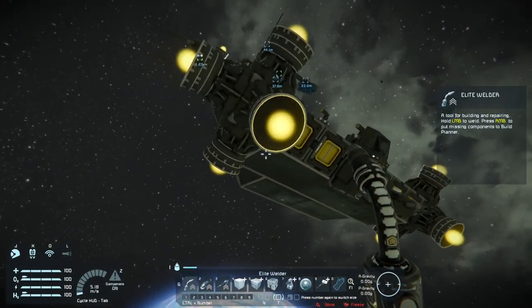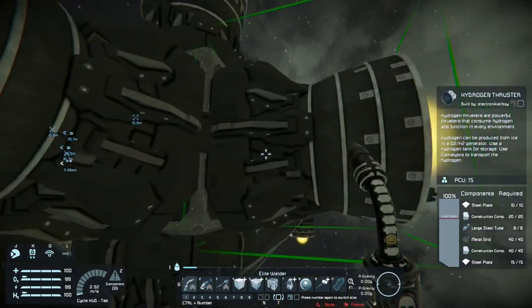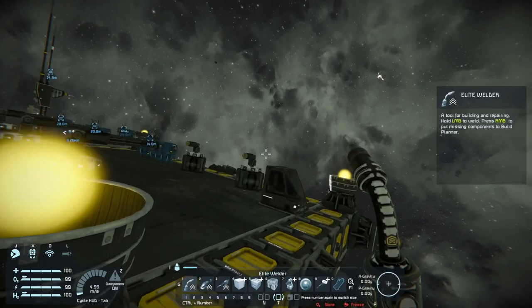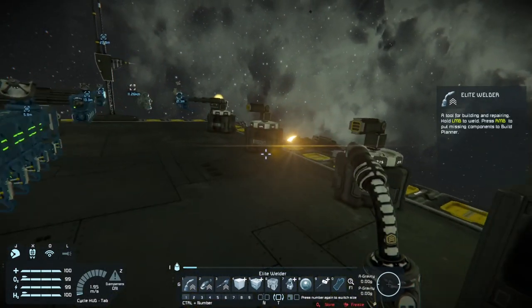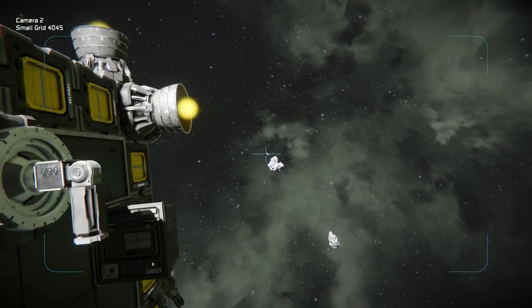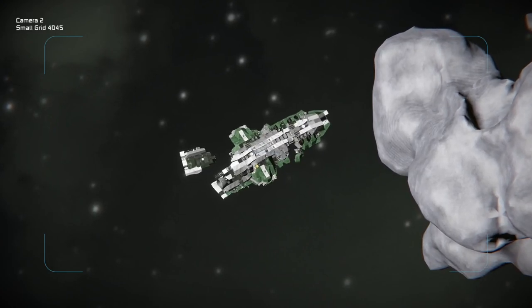Let's check for damage. These all look decent. The good thing about using hydrogen engines is they're a lot more durable than ion drives. When you hit an ion drive, it immediately starts sparking and you lose your ability to actually control them.